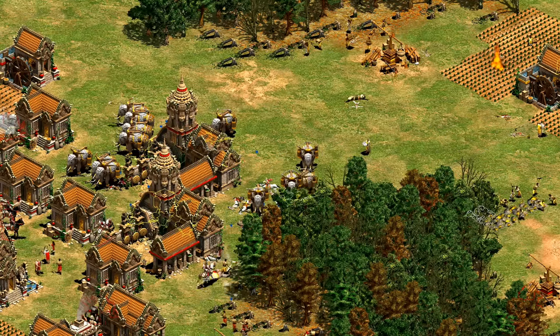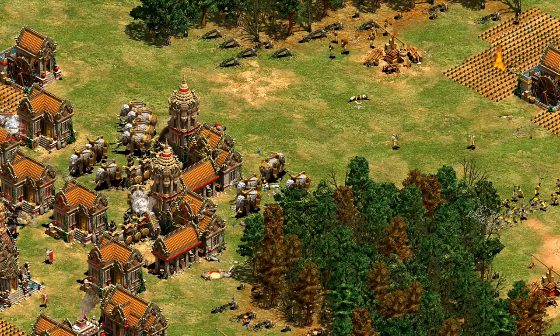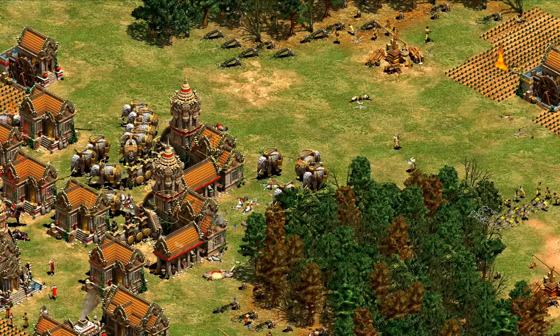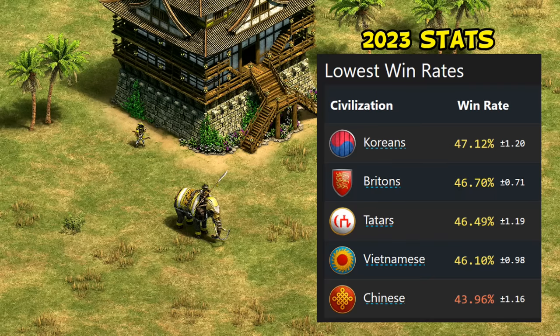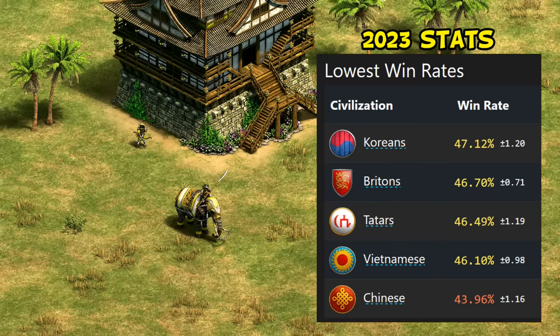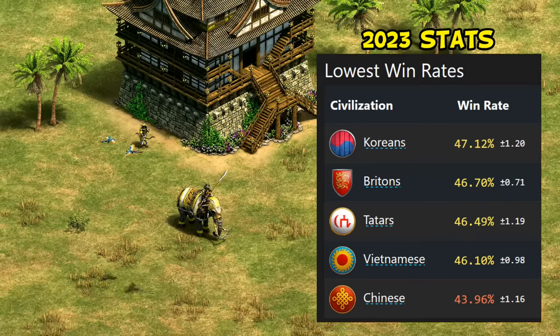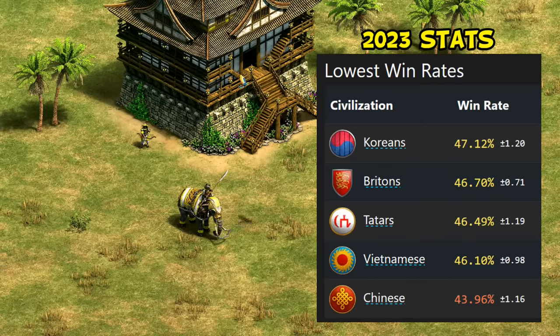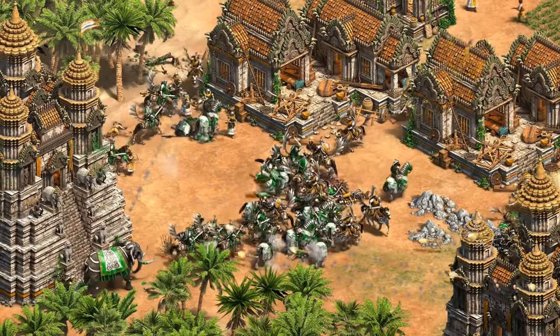Their worst matchups were even more painful, naturally, with only a 27% win rate against Incas — which is roughly the win rate we'd expect from a player going up against someone 175 ELO points higher. If anything, Khmer give us an incredible example showing what happens when you don't give a civilization any powerful bonuses helping their economy or the standard meta units. The worst civs at the moment, excluding Chinese as an odd exception, are at about a 46 or 47% win rate, suggesting picking one of the bottom civs today should only give the average player a handicap of about 30 ELO.